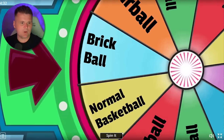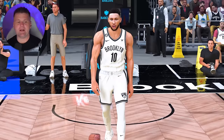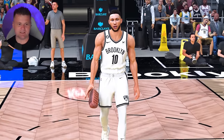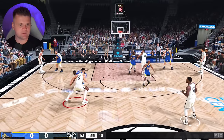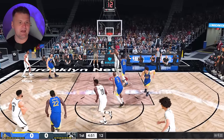Back on the wheel spin. It's looking like we gotta score with the brick ball. For the brick, I'm gonna attempt to make a three-point shot with Ben Simmons — and it's not gonna be easy because his three-point rating is only a 50. See if we can get close. That's a great release and he still missed, man.